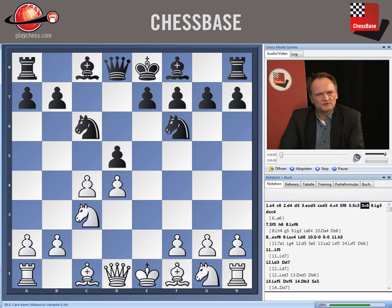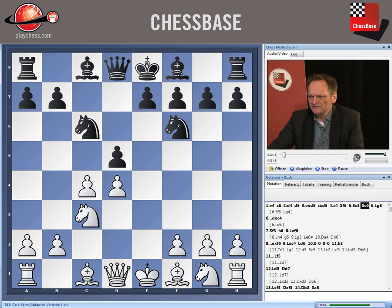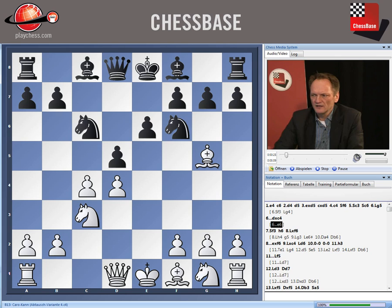Because of bishop g4, in this position after knight f3 and bishop g4, it was difficult to find an advantage. So people started to play bishop to g5 in this position. And that can become very sharp if black allows it. There is a very solid option with e6, but I suggest in this DVD to capture on c4 and go for the sharp lines.